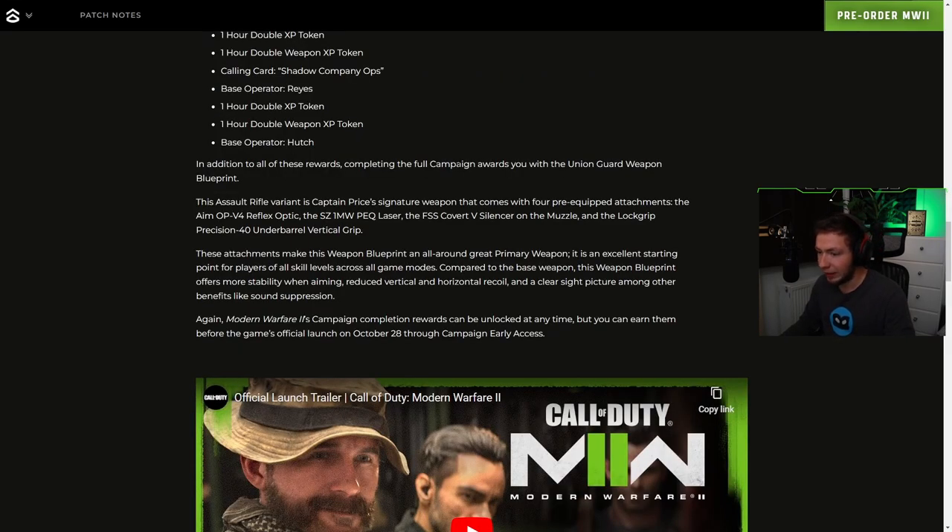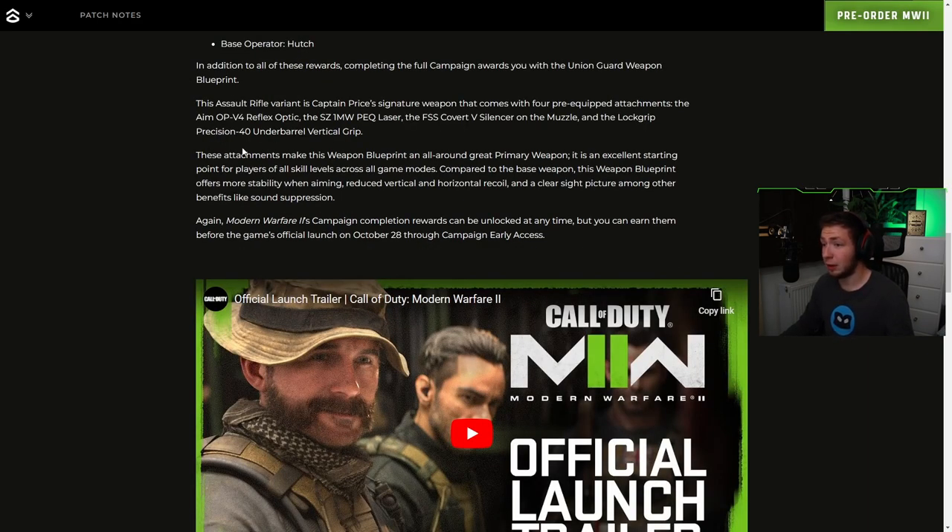In addition to all these rewards, completing the full campaign rewards you with the Union Guard weapon blueprint. This assault rifle variant is Captain Price's signature weapon that comes with four pre-equipped attachments: the AIM OP V4 reflex optic, the SC1MW PEQ laser, the FSS Covert V silencer on the muzzle, and the Lock Grip Precision 40 under-barrel vertical grip. These attachments make it a great primary weapon for all players of all skill levels across all game modes, offering more stability when aiming, reduced vertical and horizontal recoil, a clear sight picture, and sound suppression.